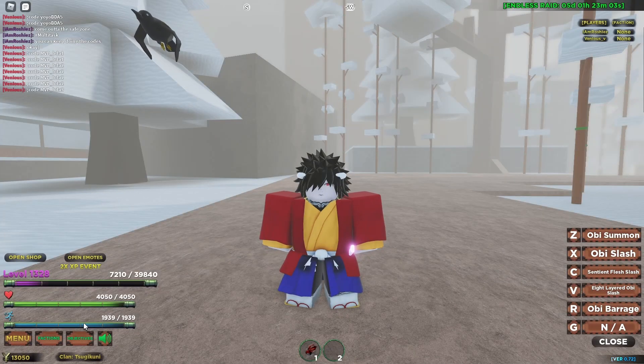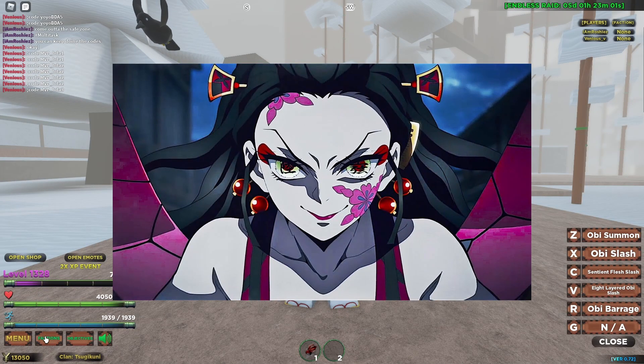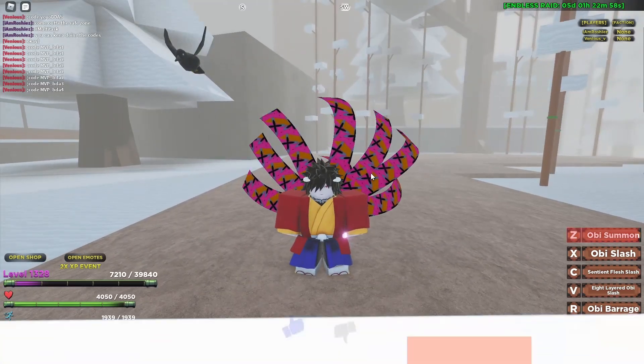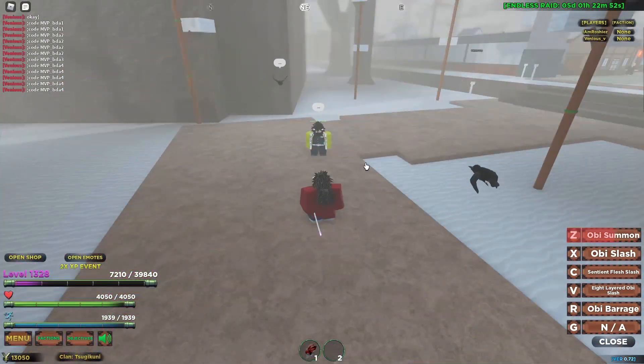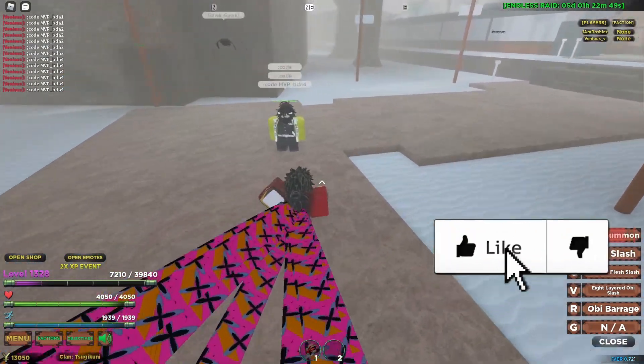What's good y'all, today we're showcasing the brand new Daki blood demon art. The first move we have is the Daki Summon, which gives you a 10% damage reduction off of rips — that's actually pretty good. Not even a long cooldown.